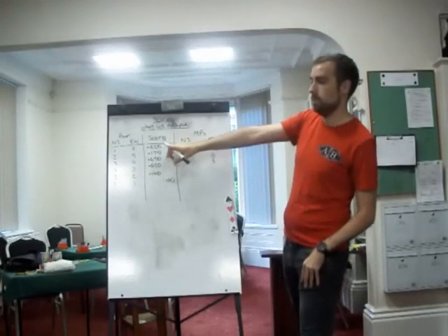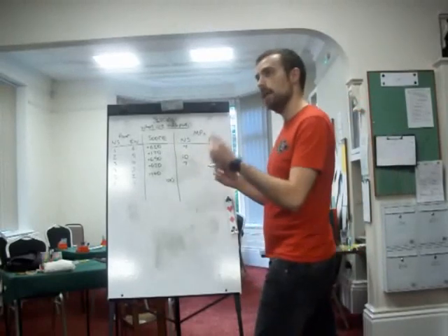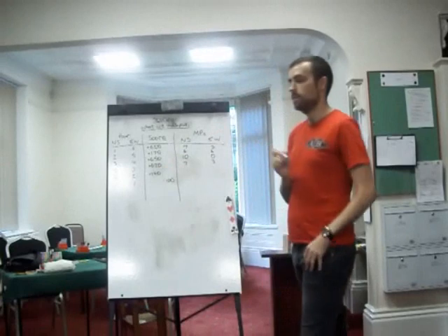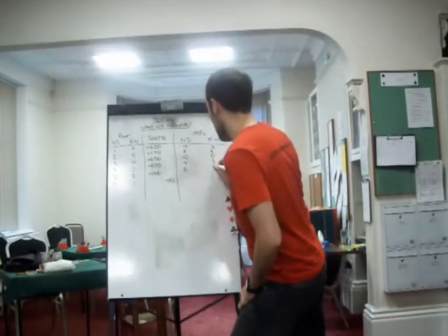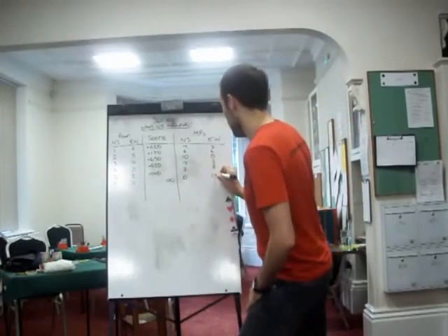The next best score is north-south 2 with 170. So they get 4, which means east-west gets 6. Then the next best score was pair 5, so they get 2 and east-west gets 8. And the worst was pair 6, because they went off — so they get 0, and east-west gets 10.